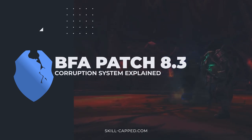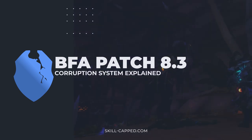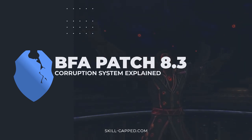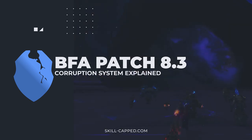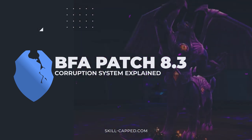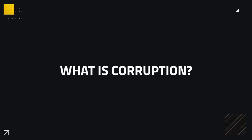Hey guys, Zot here and welcome to another video. In 8.3 we saw the release of the Corruption system. Corruption is a new system that has taken the place of Titan Forging and War Forging and applies to all relevant content. Corrupted items have a bonus positive affix attached to them but come at the cost of giving you Corruption, a resource that gives you more and more negative effects the higher amount of it you have. In this video we're going to be exploring this mechanic and going through the negative effects. First let's kick this off by exploring what Corruption actually is.